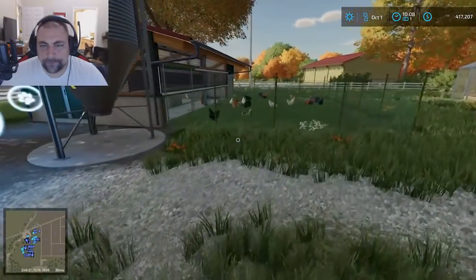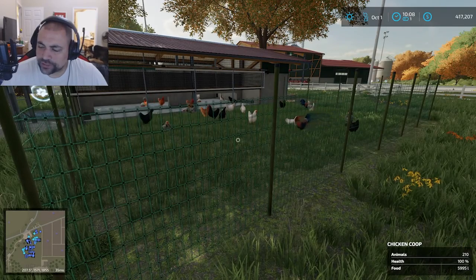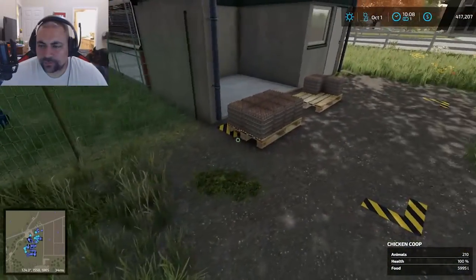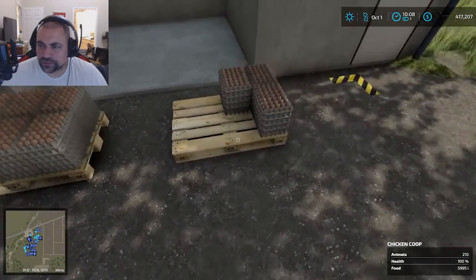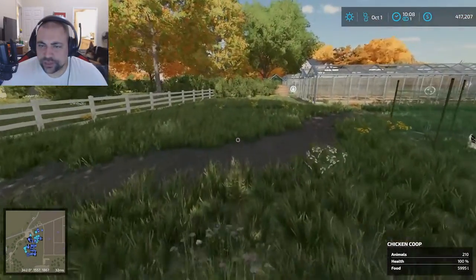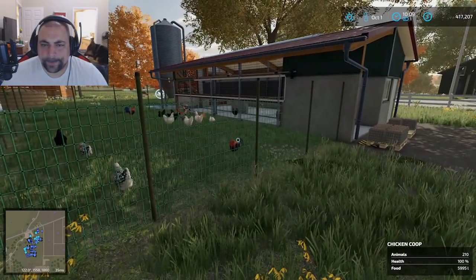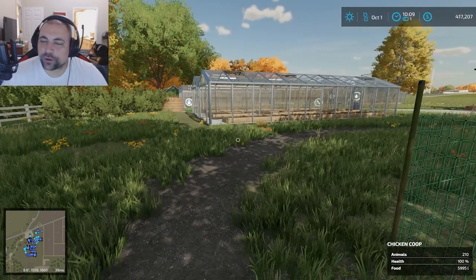Then my chicken area. It doesn't look like it but I've actually got 210 chickens and I need to drop some food, which I'll do a little bit later. This is where the eggs get produced — each pallet of eggs is 1,400 pieces, so we're producing that at a pretty good clip. This is kind of the little homestead, this is where I go. If this were a real farm, this would be where I go to relax.